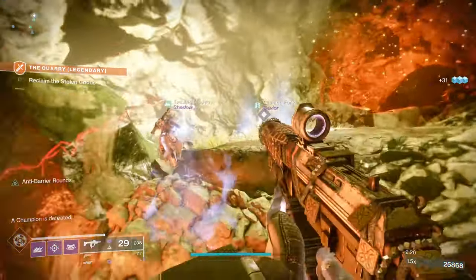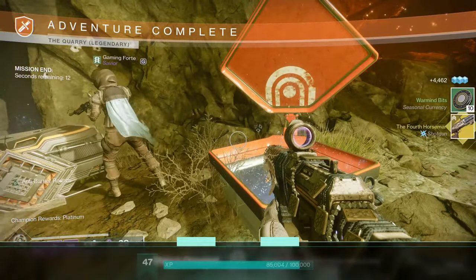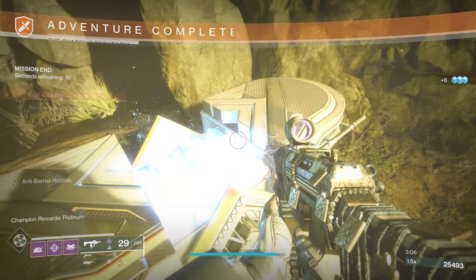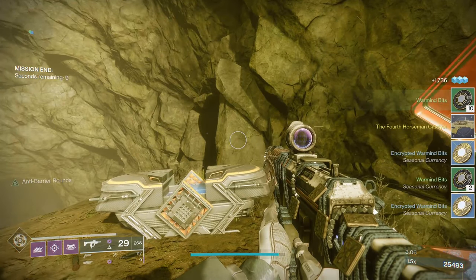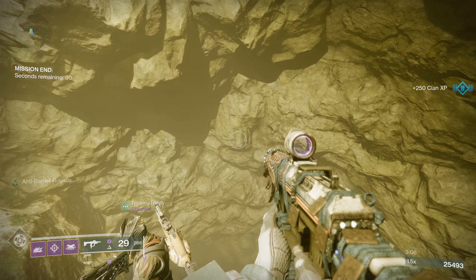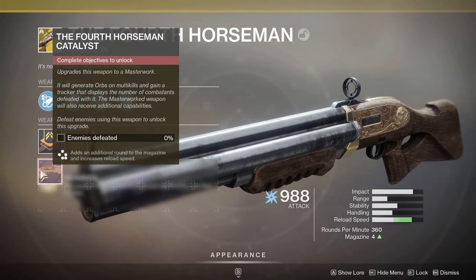When you finish the lost sector, you are literally given the gun — it came straight from the lost sector chest, not the Seraph chest. Between my first run and my second run, I honestly think I just got lucky and got the catalyst for it on my second run. The people I was with did not get it on their second or third run, so somebody called it streamer luck. But it's just going to come from legendary lost sectors — any of them potentially will be dropping the catalyst. That actually seems pretty good because it's going to double the reload speed and give you a fifth bullet in the clip, so it's going to be pretty worthwhile when you get to that one.